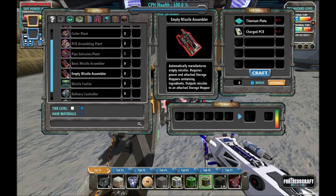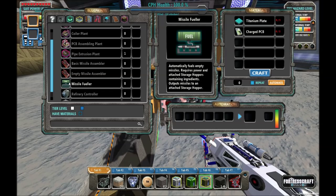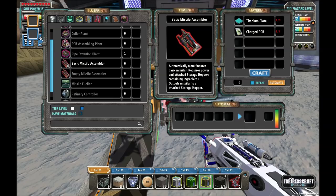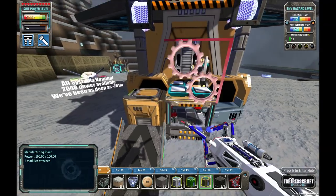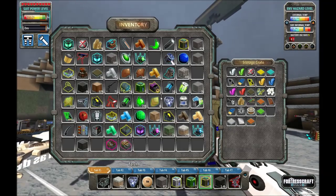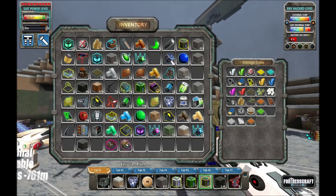You can either combine the gold and the copper to make an empty missile assembler, then route the empty missile into a missile fueler to combine it with the fuel — so it's two inputs to one output on each of those — or you can put all three together: three inputs, one output. Both of these require power. I'm going to try it out with this guy, so we're going to need some titanium plates and some charged PCBs. Now that we've relocated our PCB assembler and all that good stuff, let's do this.